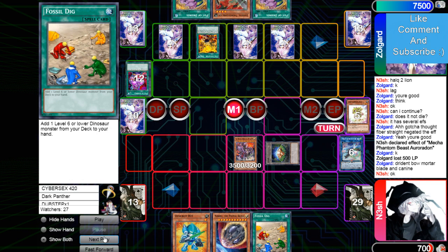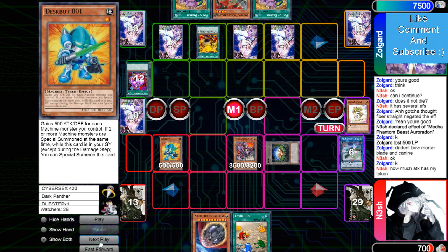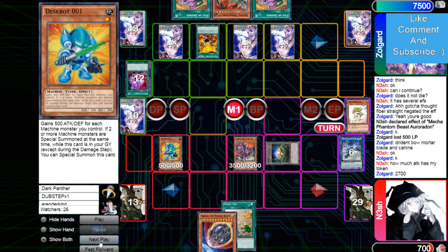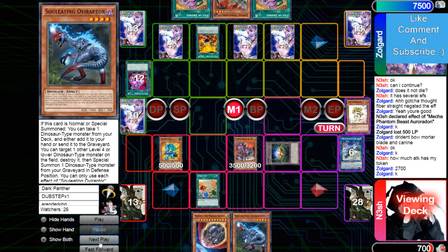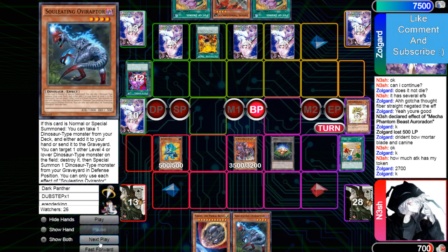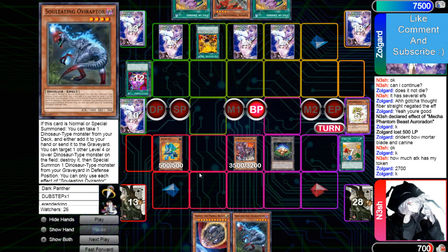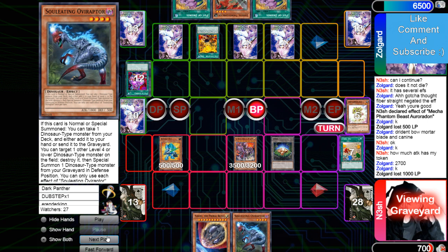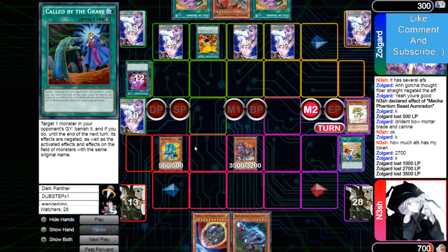Draws Fossil Dig — that's an insane draw. Normal summon 001, then uses Fossil Dig to add Oviraptor. Why is he doing it in this order? He could have just Fossil Dig, add Oviraptor, summon, and then game. This is really really bad — it's going to be like 300 off, 200 off? If this was Oviraptor getting Imprimed and attacked for game... also he could have had Miscellaneous to get the tuner, bring out the Jarak, and saved his normal summon for the 001.